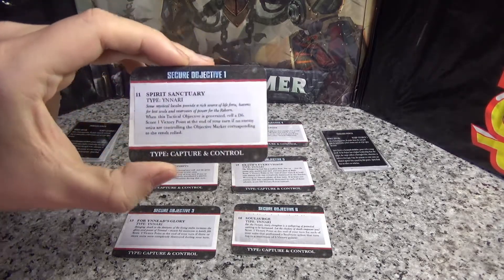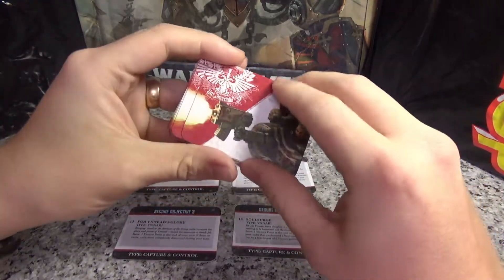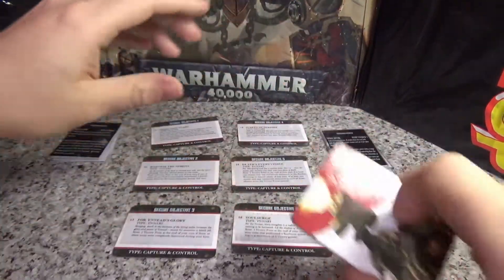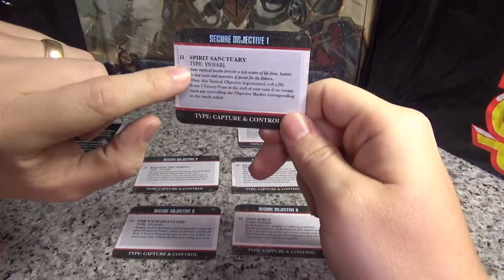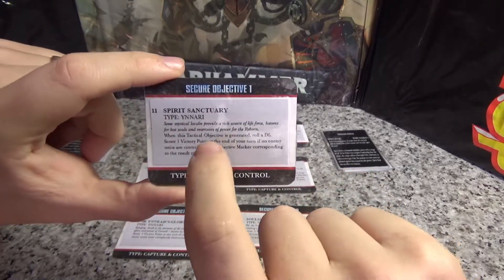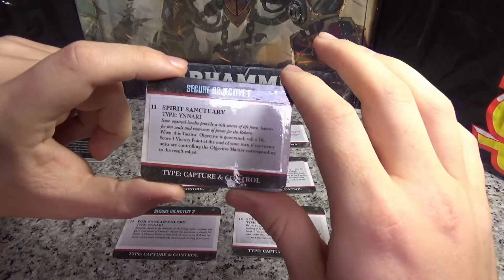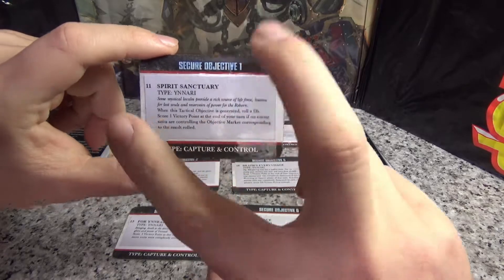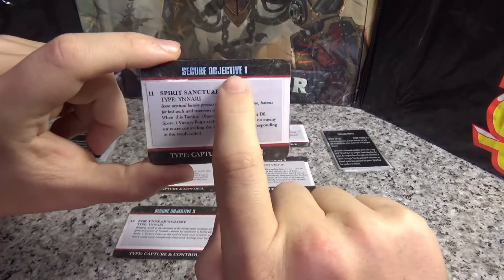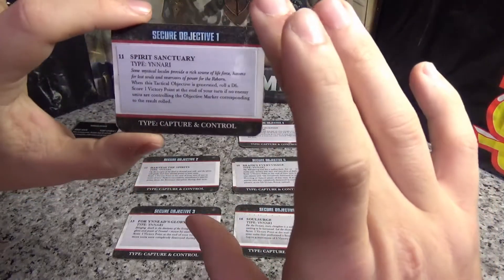Let me tell you how I made my Unari Data Cards. First, I bought a deck of normal playing cards. I got out the correct number of them, and I copied the objective wording precisely from the codex itself — exact wording, nothing self-written. I shrunk them down and resized them to fit inside the card square, and kept them on there so the opponent knows they're not altered.